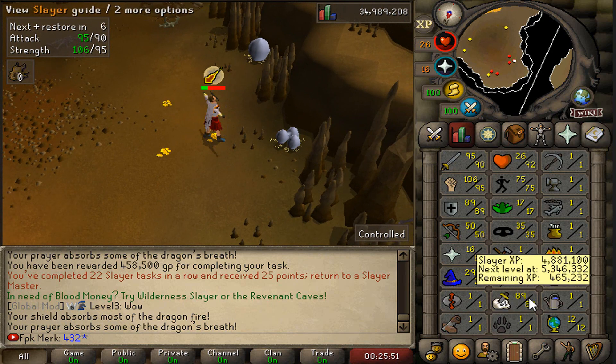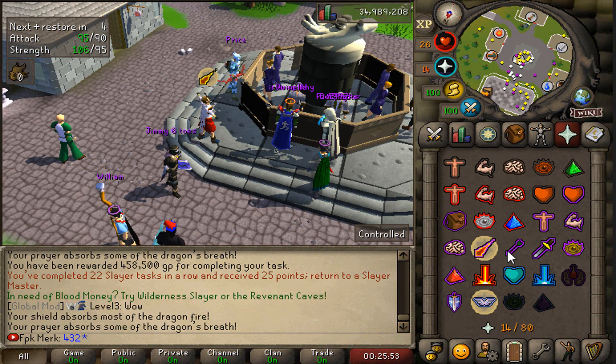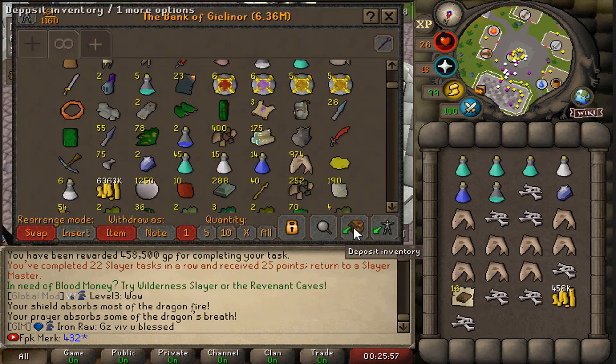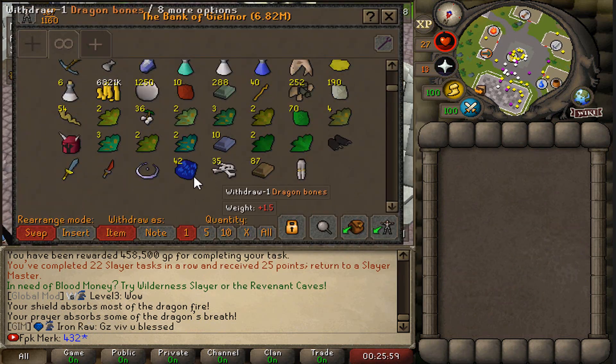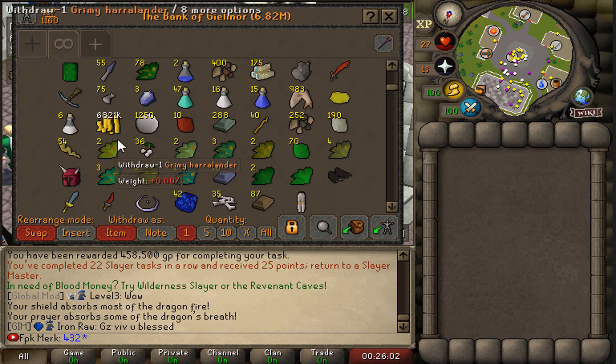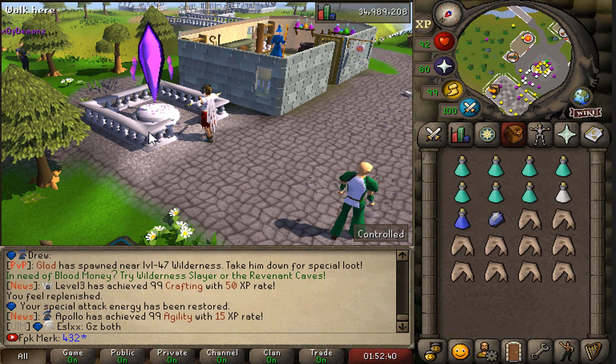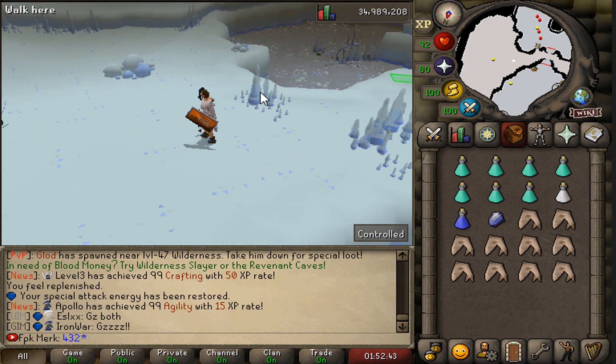The task has been completed — we received 450,000 coins. Slayer level is now 89, absolutely amazing! Let's quickly bank the bones. The bank is looking good and we have almost 7,000 coins already.